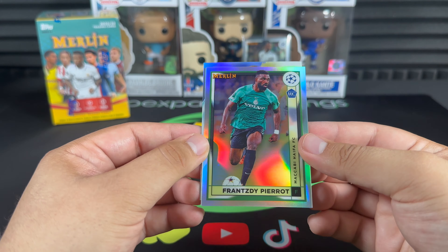And we go — Messi Ageless Alchemy! That's a beauty right there, going straight into my PC. Thinking this next pack might be our numbered card — hopefully it's someone good. I think we get an atomic refractor.